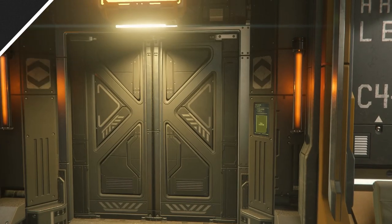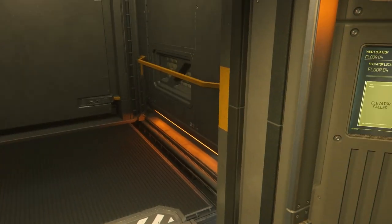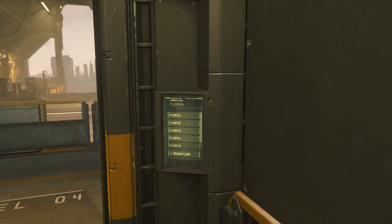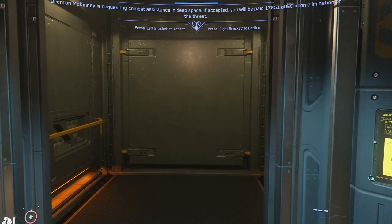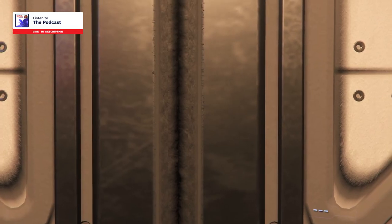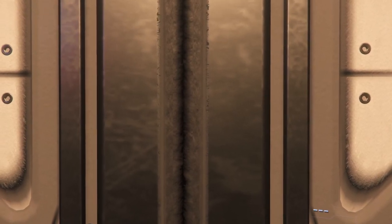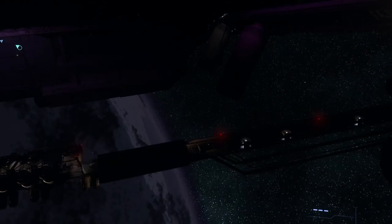Be wary around elevators — at least in the first half of 2022, these have been known to slay players without warning or even push them into space. This also brings up a good point: always wear a helmet unless you're eating. That will save you a lot if you accidentally glitch into space on that rare occasion. Just make sure not to jump into elevators until they've fully rendered in, and try not to stand right next to the door.